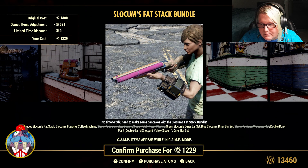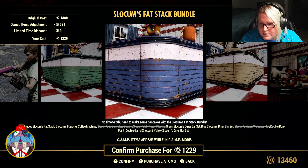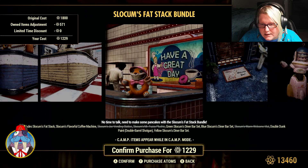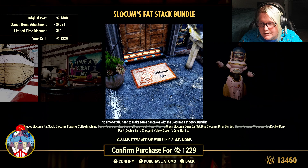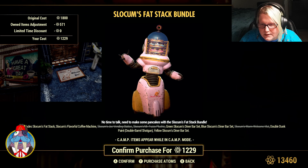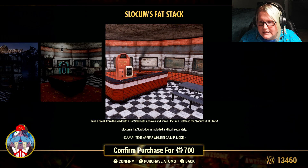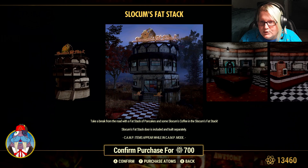Green Slocum's Dining Bar Set, Blue Slocum's Dining Bar Set, Slocum's Warm Welcome Mat, Double Dunk Paint for the Double Barrel Shotgun, and the Yellow Slocum's Dinner Bar Set. I do own some of that. This is the Fat Stack — I love this.